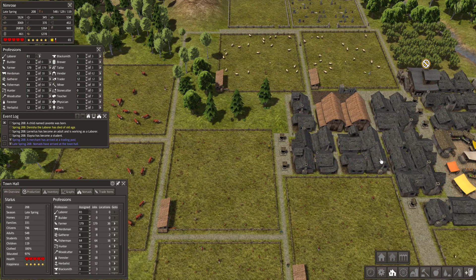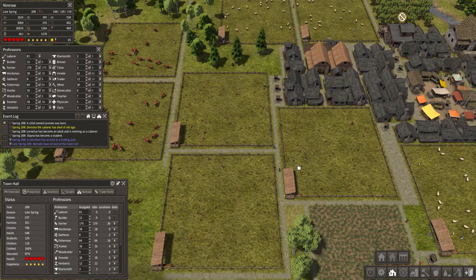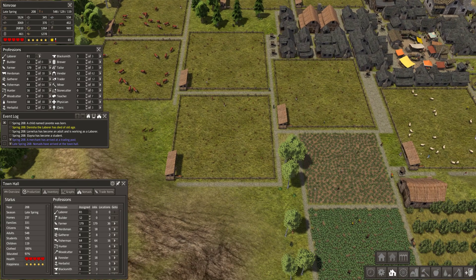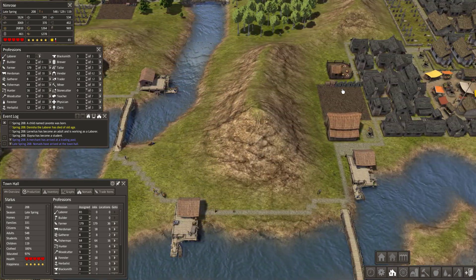Let's see the features of the game, the available resources, and some information about how to set up your buildings properly. First of all, you need storage barns and stockpiles.